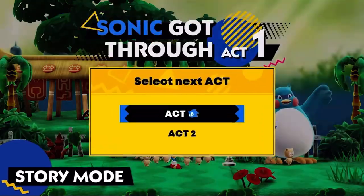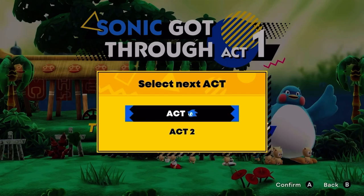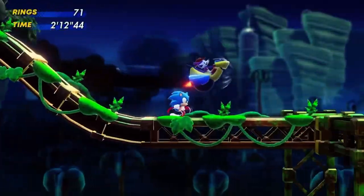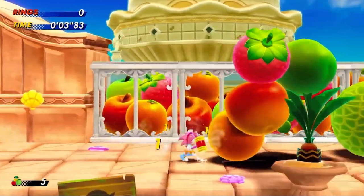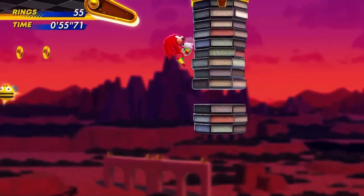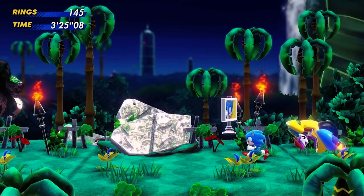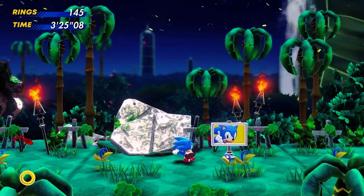Moving to story mode, after completing the first act in certain zones, you'll have the option to go to the next act or a special character act. These character acts are unique single-player areas designed specifically for one of the four main heroes, allowing you to make use of their unique abilities in order to progress. After completing a character act, you'll be sent right to Act 2, where your friends will be there to join you once again.